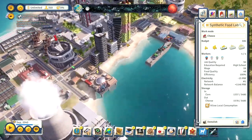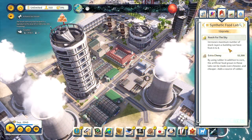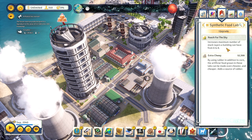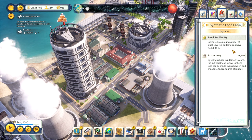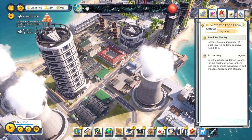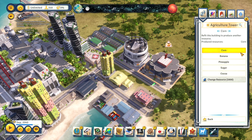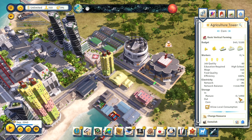You also get improvements to your farming in the form of the Agriculture Tower and Synthetic Food Lab. The new feature in the DLC is that you can expand them upwards for better production and storage. This means that you can significantly improve your food production without taking up much more space than a single building would. The problem is that they can't do everything a normal farm does. The Agricultural Towers can only grow cotton, bananas, pineapples, sugar, and cocoa. That means that they won't replace your tobacco, coffee, cotton, and rubber farms. You also need to provide them with manure, which is not needed for hydroponic farms. So you'll need another building dedicated for that, and that's a drawback.